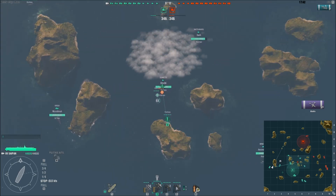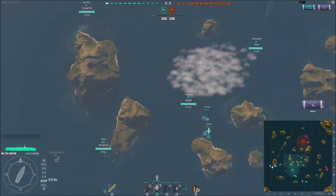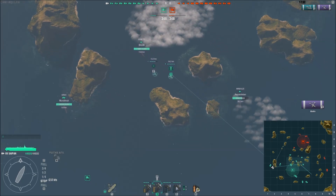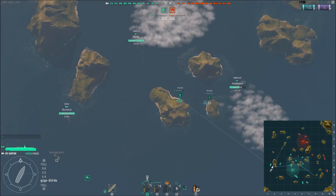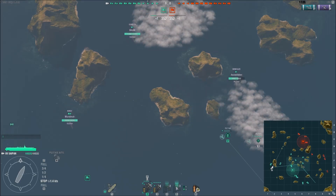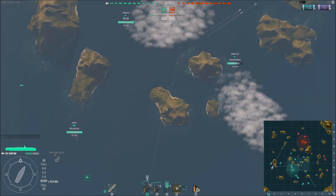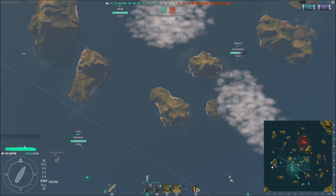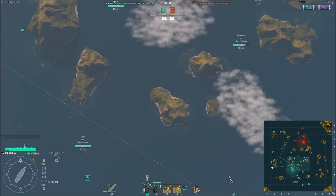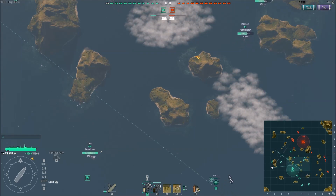J'engage sa chasse. Je vais mettre mes 2 chasseurs sur la sienne. Les torpilleurs ont l'air de revenir très très vite, ça c'est sympa. Sa chasse est détruite. Je continue à patrouiller pour éviter qu'il fasse le tour de la map. Le temps de rechargement des torpilles est sympa aussi, 15 secondes. Sa force offensive est en haut, du coup je renvoie ma chasse dessus.